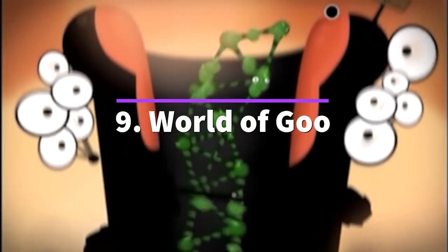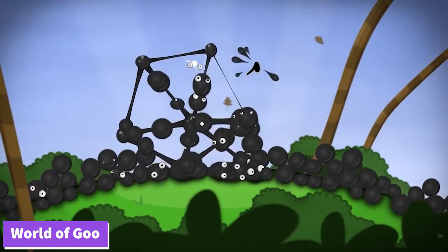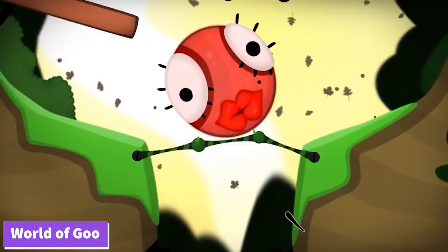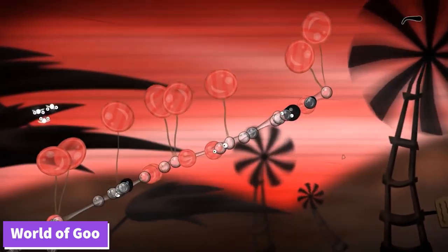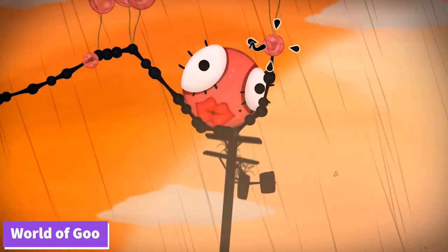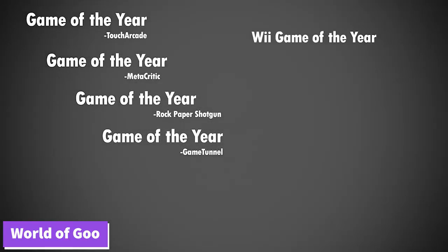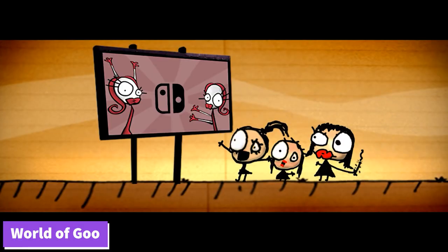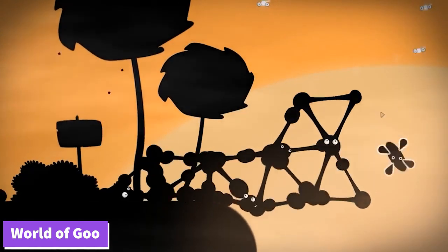Number 9: World of Goo. This is a game you can actually play on Steam and mobile. The premise is that you need to use these balls called Goos and create sturdy bridges for them to help them escape each level. The game is split up into 4 chapters and you have to slowly make your way through each one. It is relatively cheap, very easy to run, and you won't regret your purchase if you are a fan of puzzle games.